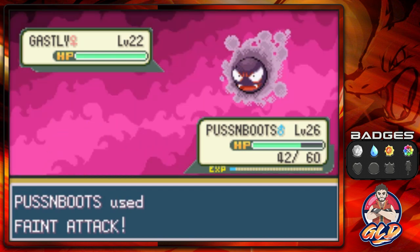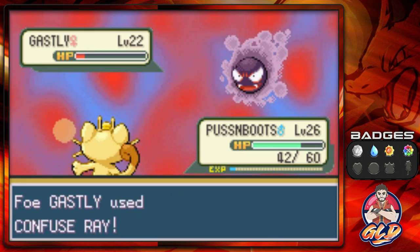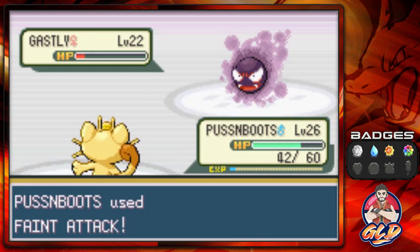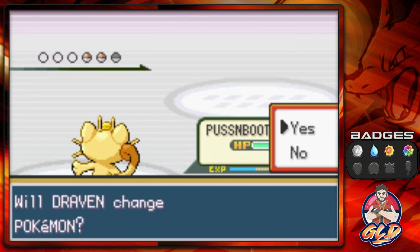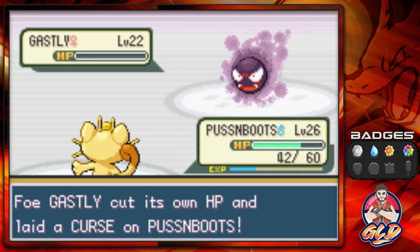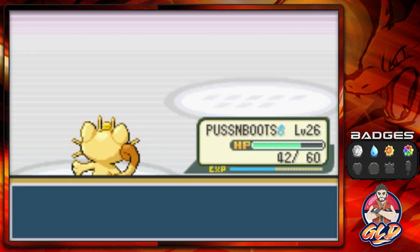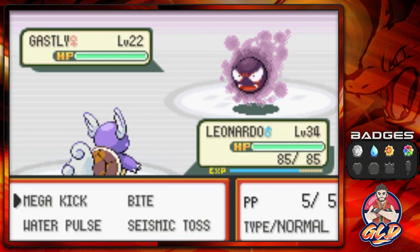There's still a 'give me blood' reference — guess they didn't take out every single one. Taking on Angelica — Faint Attack nearly defeats Ghastly, here comes Confuse Ray. Come on Puss and Boots hit him — okay, things are finally going our way with the confusion. She's about to come out with another Ghastly — good training. Another confusion but we hit and it sacrifices itself. Switching to Leonardo to take the next Ghastly with Water Pulse.